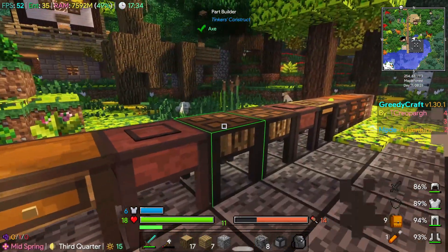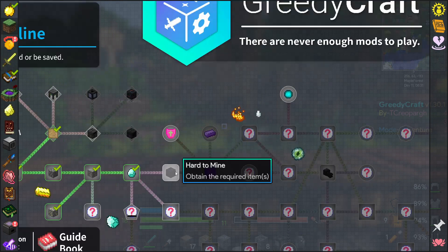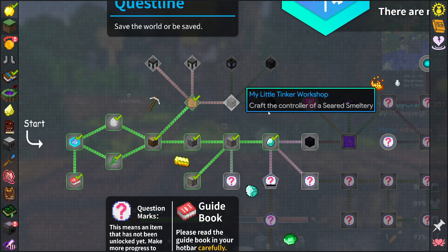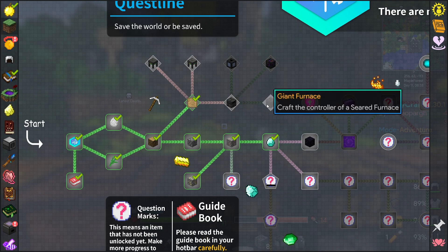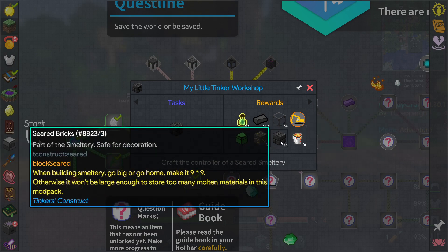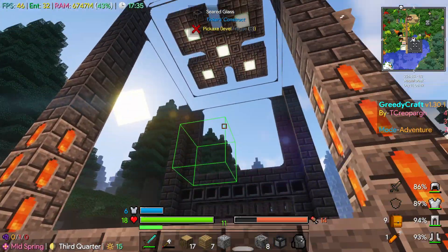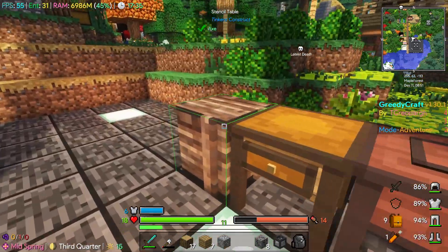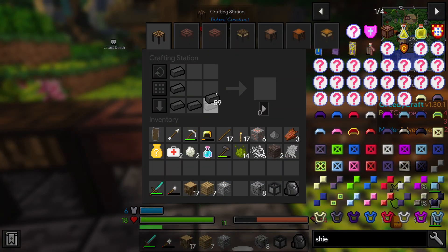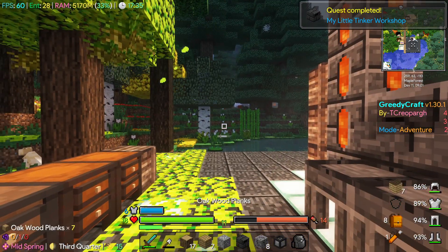If we just grab some of these seared bricks and take a look at the quests, over at my little tinker workshop we can craft the controller. If we make this we're going to get an excavate modifier, as well as what looks like all the stuff to build a smeltery - but we don't need that, we'll just use this massive one. Let's whip up one of these guys. Quest completed!